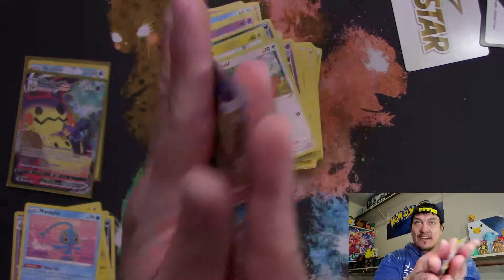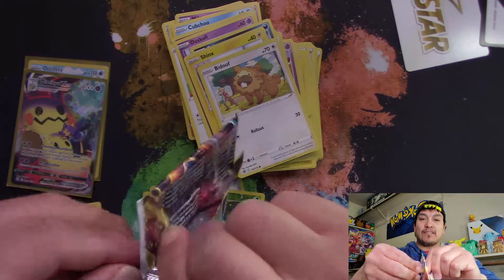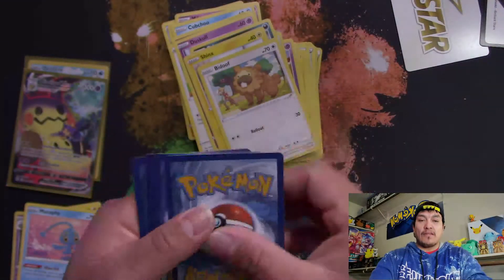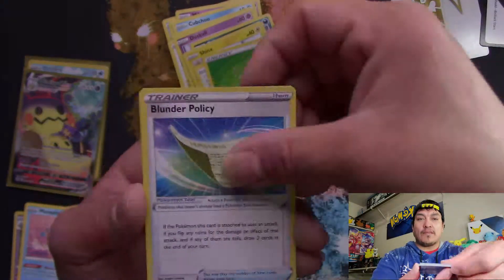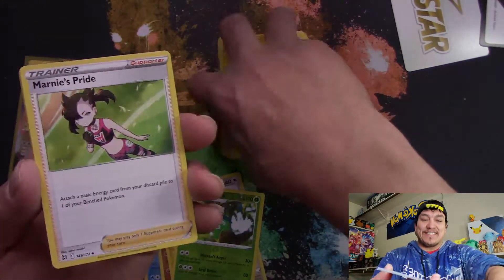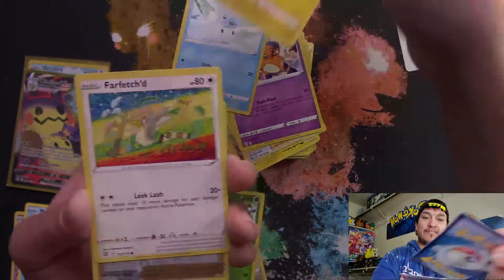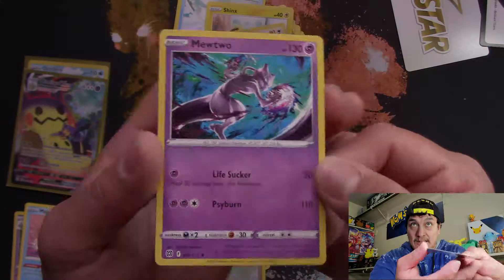All right, last pack — Charizard — is there a Charizard in here? We're about to find out. Code card, one, two, three, four. Energy, Blunder Policy, Pikachu. Marnie's Pride, Nosepass, Dedenne — cup chew, Shinx, Farfetch'd. Reverse hollow Cafe Master going into a Mewtwo non-hollow rare. No Charizard this time.